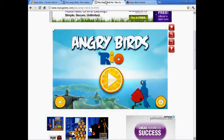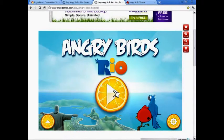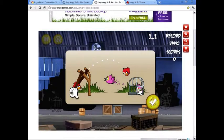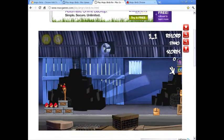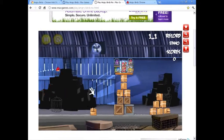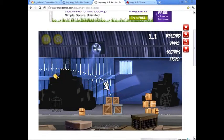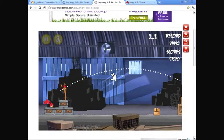And finally, Angry Birds Rio — also on MaxGames. Slight difference: instead of killing pigs, the goal of the game is to release these birds. This is level one, dash one, for Angry Birds Rio.